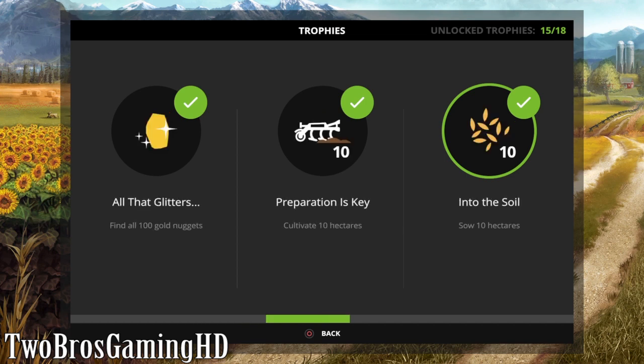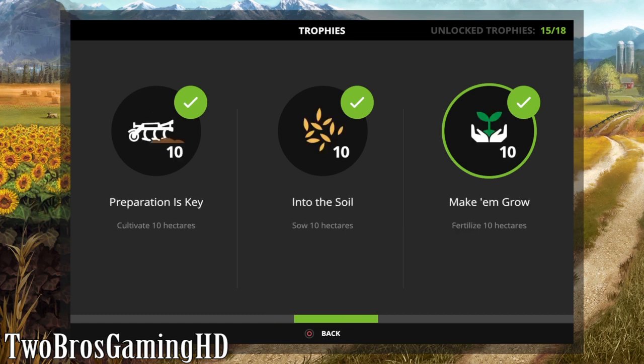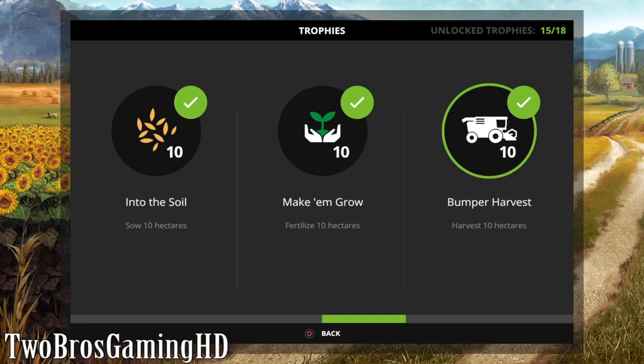The next one is 'Into the Soil' - that is when you have seeded more than 10 acres. Just buy the biggest seeder in the game and go ahead and seed all the fields, and you'll earn this in about half an hour. And of course when you fertilize 10 acres you're going to get another trophy - I also did that in like 1 hour. The 'Bumper Harvest' you get when you harvest more than 10 hectares. Buy the biggest field, seed it, cultivate it, fertilize it, then harvest it with the harvester.